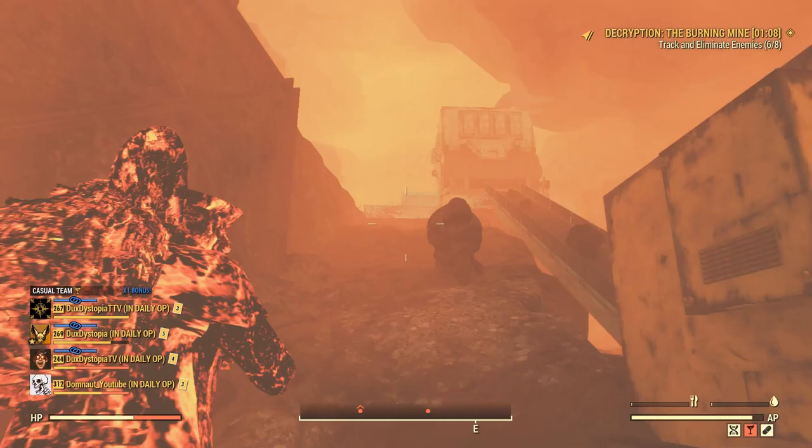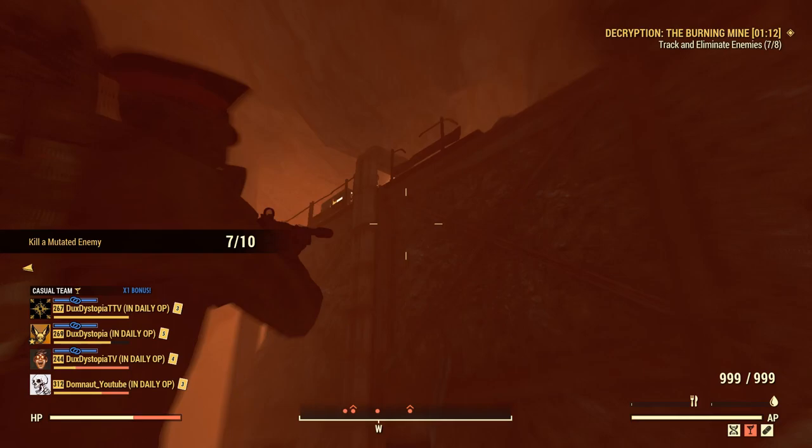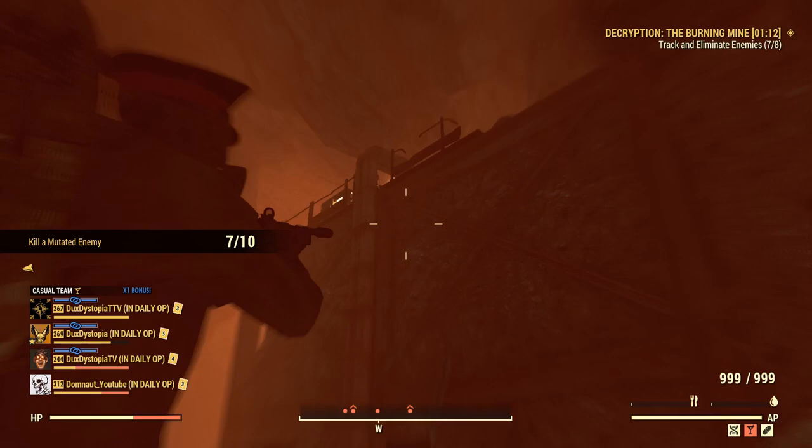There's two ways of doing it. First off, you can go into daily ops where the enemies are mutated and you can quickly get 10 kills by yourself or in your regular day playtime when you do a daily op. You can also get these kills during the new events that have mutated enemies. Just get your 10 kills and you're done. Thanks for watching.